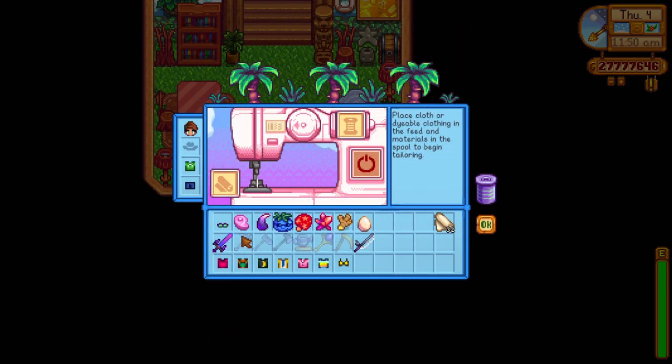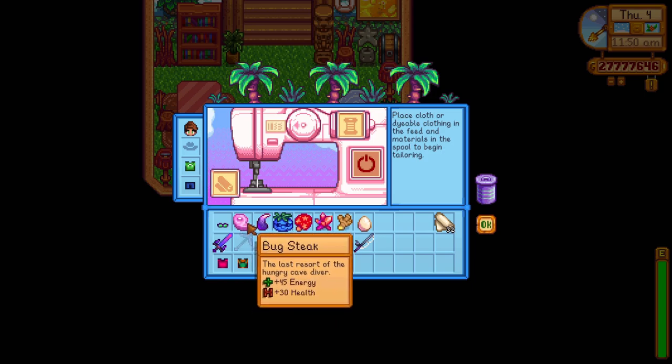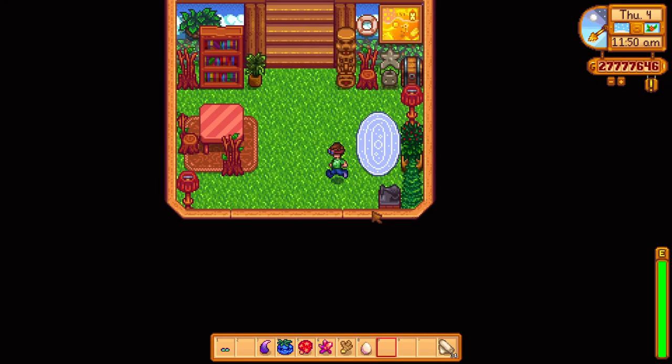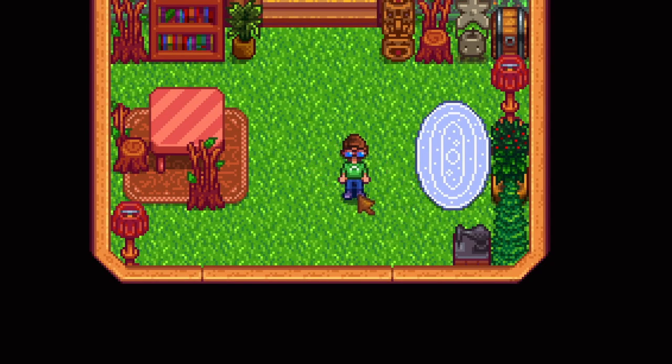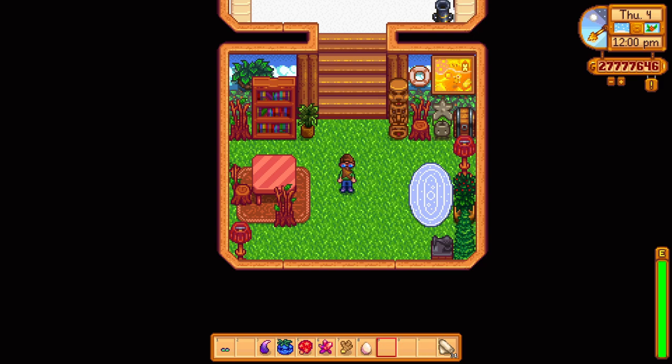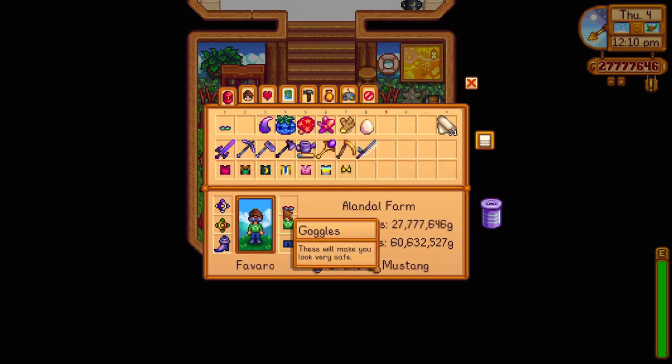The next ones are just the ordinary goggles which are similar to the radioactive ones, with the only difference that they are blue instead of green. To craft this you need a bug steak and a cloth. The bug steak was added in the 1.5 update and you unlock it at combat level 1. These goggles are quite easily accessible as the bug steak you can get quickly in the game.